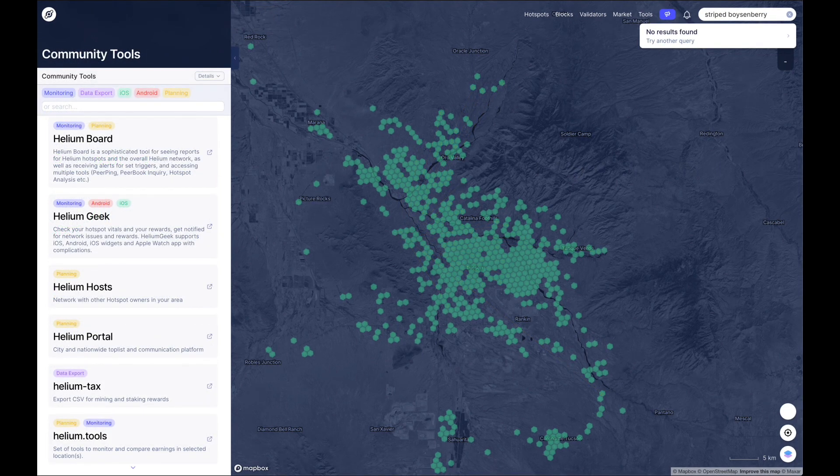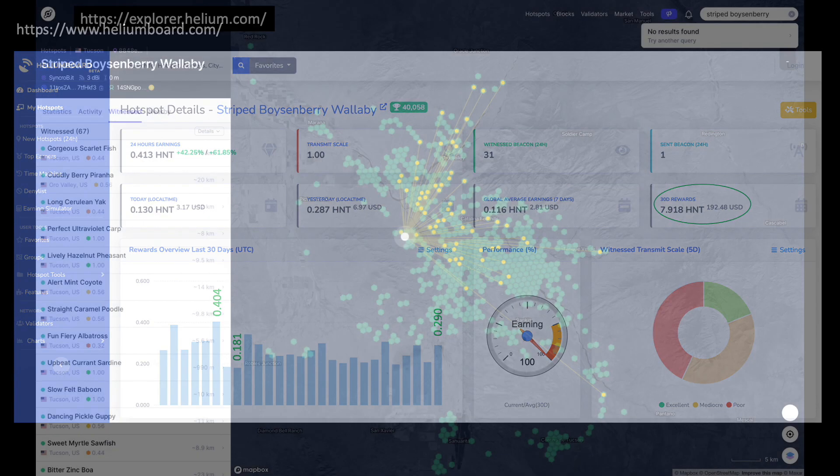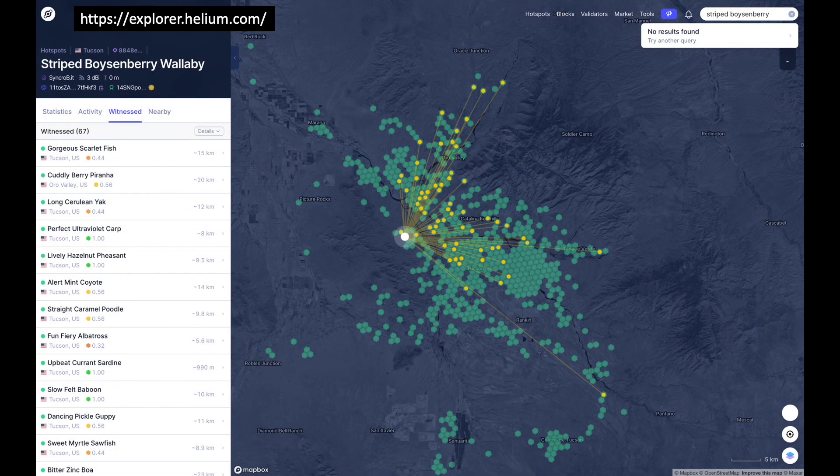The Helium Explorer API is helpful for reporting these metrics, but I wanted to find an app that would allow me to download data as a text file for statistical analysis. I found the Helium Board app, which has a nice interface providing a bit more insight, but unfortunately doesn't allow me to download daily records as I had hoped. The Helium Explorer app also provided a baseline statistic: the number of witnesses encountered over the last five days, which totaled 67, along with a nice map showing both the distribution and farthest witness pinged by my hotspot.